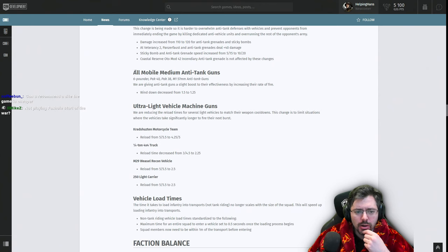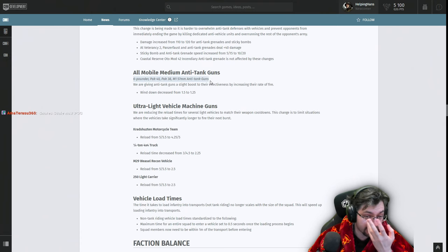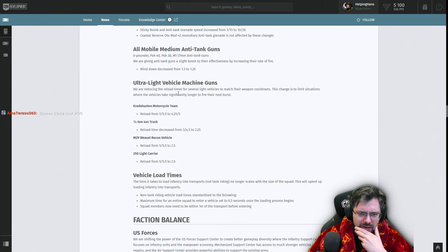All mobile medium anti-tank guns have had wind-down times decreased slightly, giving them a boost through increased rate of fire. Note this applies to mobile medium AT guns — the new two-pounder has its own specific fire rate, which is already very fast. Ultra-light vehicle machine guns are having reload times reduced to match their weapon cooldowns, limiting situations where vehicles took significantly longer to fire the next burst. The Kübelwagen and Sd.Kfz. 250 are among the beneficiaries.